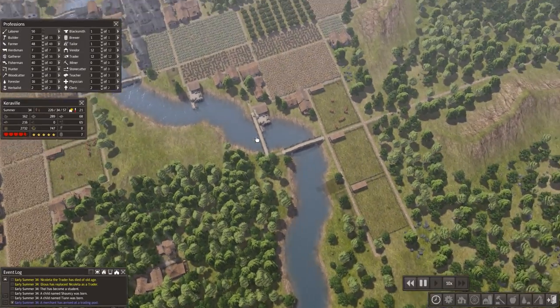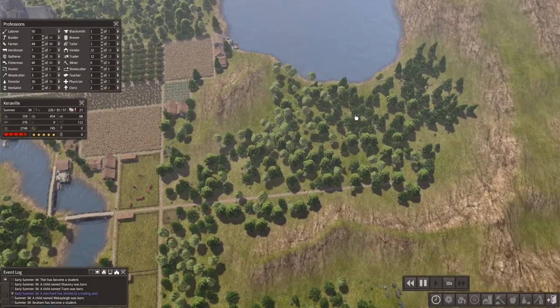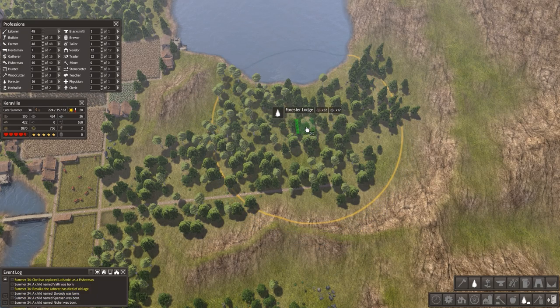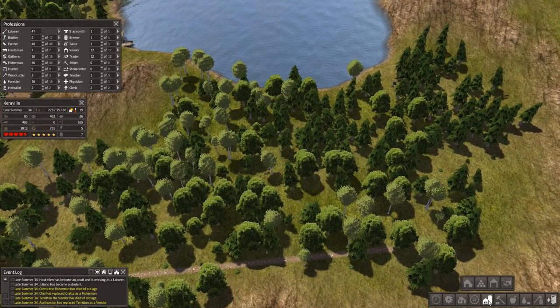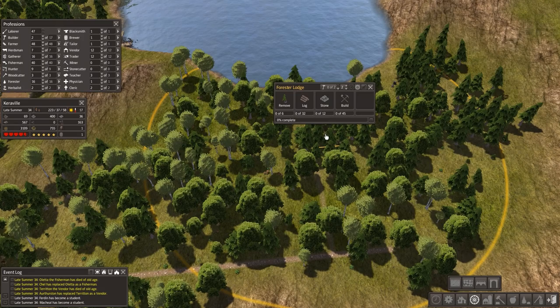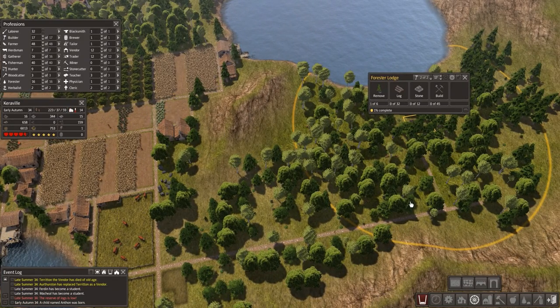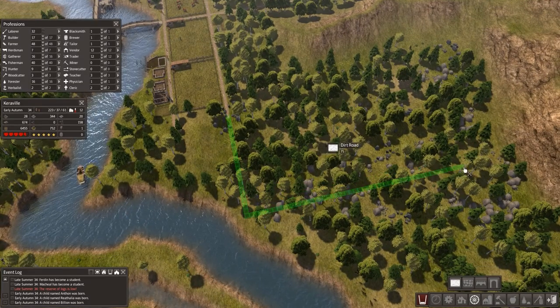Let's speed this game up a bit and start on the wood production area. It's summer, year 34. I'm gonna do one thing you guys suggested — I'm gonna build some foresters lodges. I'm gonna build one guy maybe about here, just to maximize. He'll only be set to planting, and since I've got so many laborers basically doing nothing, they're gonna be chopping down the trees while this guy replants — chopping, planting, chopping, planting, and so on.